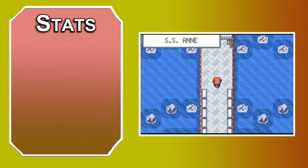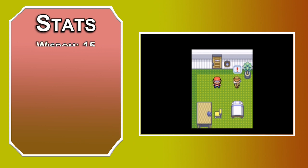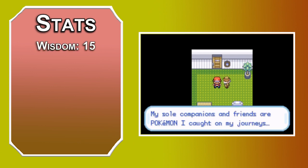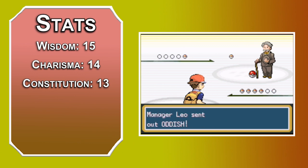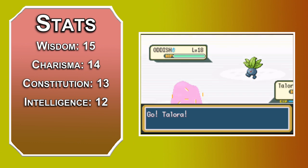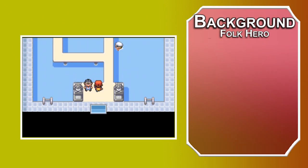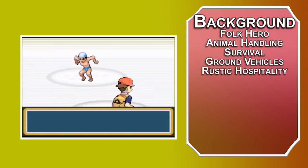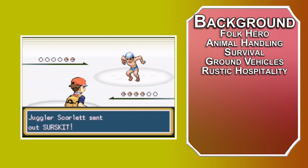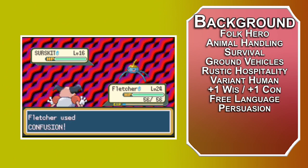For stats, we're using the standard point buy from the Player's Handbook — that's 15, 14, 13, 12, 10, and 8. If you want to roll stats, that's fine too; just use this as a guide for your highest and lowest. Wisdom will be number one, as it's how you relate to animals, which is kind of everything for this build. Next up, Charisma — you have to convince someone to give you a Pokémon to get started. Constitution after that, since most summoning spells require concentration. Intelligence after that; it'll help us out early game. Dexterity next — it might help you stay on the bicycle. And Strength is going to be our dump stat, as you'll have Pokémon to do any heavy lifting. For background, take Folk Hero. It gives you Animal Handling and Survival proficiency, along with ground vehicles for a bicycle, and Rustic Hospitality — meaning you can always find a place to rest in a town, perhaps operated by a group of identical nurses. We'll use Variant Human for plus one to Wisdom and Constitution. Any free language you want is yours. Take Persuasion for your skill of choice and Magic Initiate for your feat.